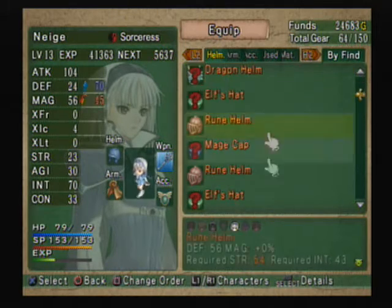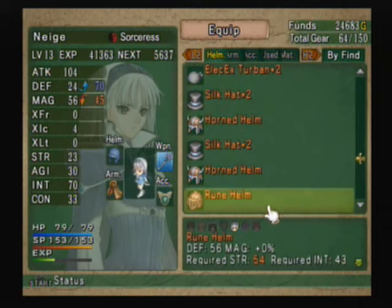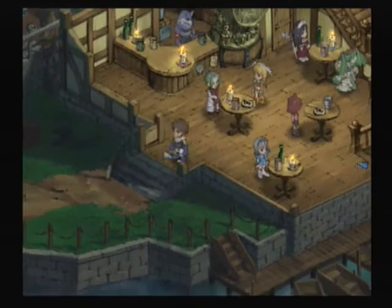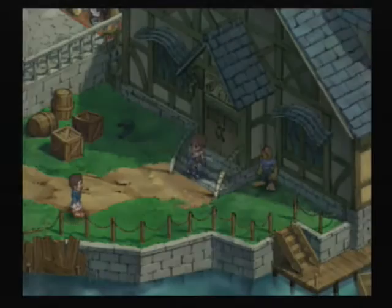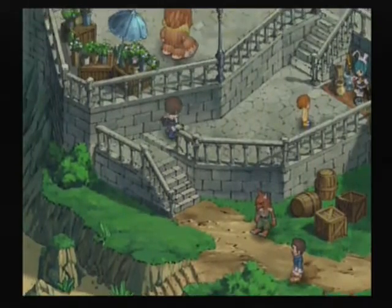We've got six things to appraise. Let's go do that before we think too much about this other stuff. We can sell the two rune helms while we're there, since there's nothing special about any of them. Oh, and I finally got a chance to save between videos too.